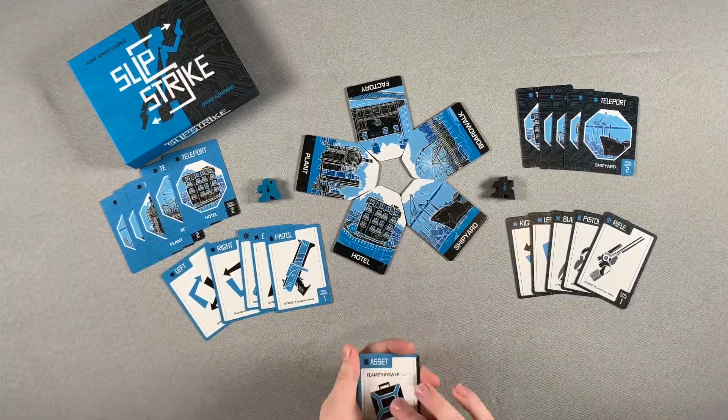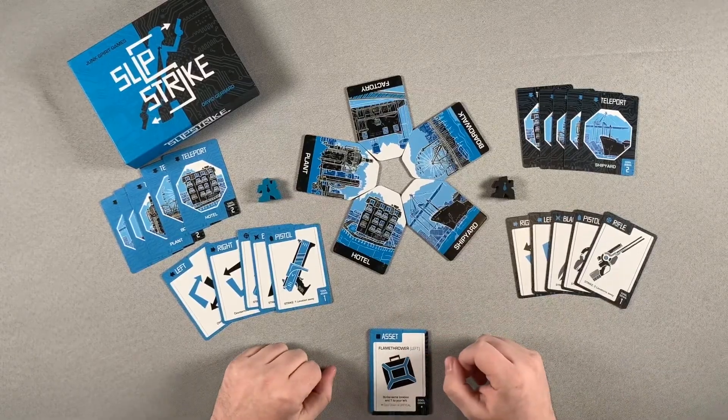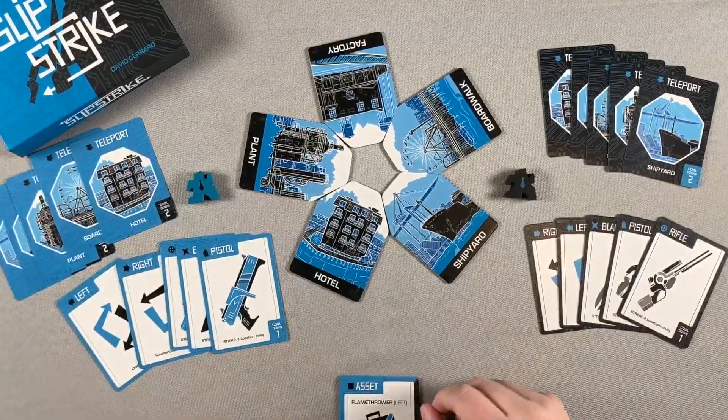Once you have all those, each player is going to gain one asset card from the asset deck, which will randomize an extra asset for them. Then each player picks one of their teleport cards, places it face down on the table, and you reveal them simultaneously to show where your agent is going to start.